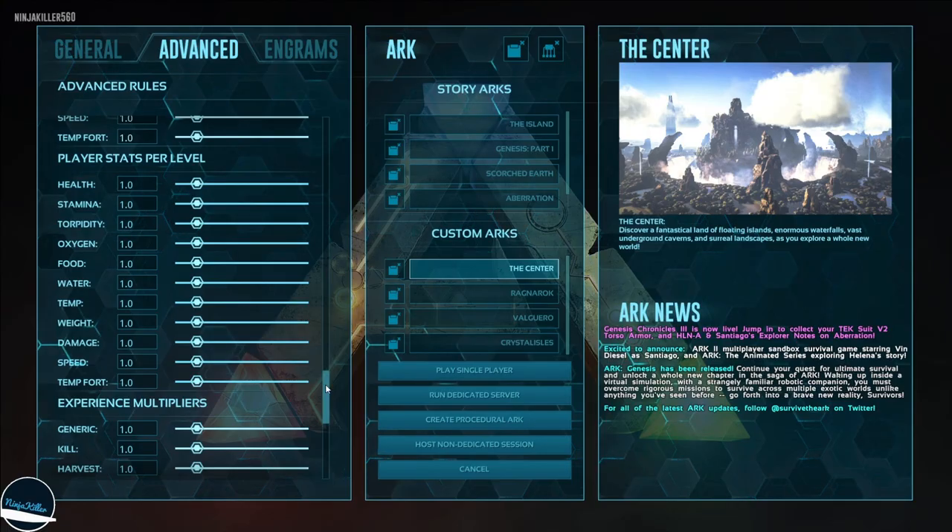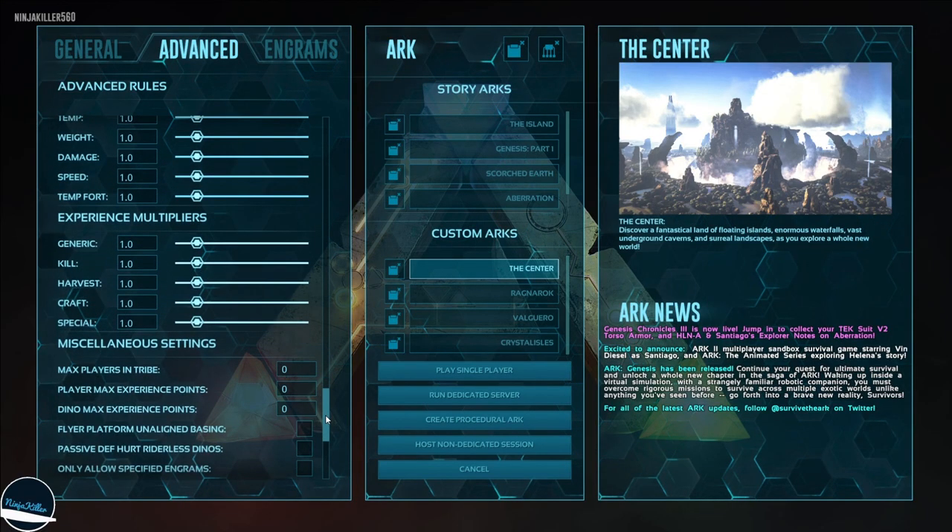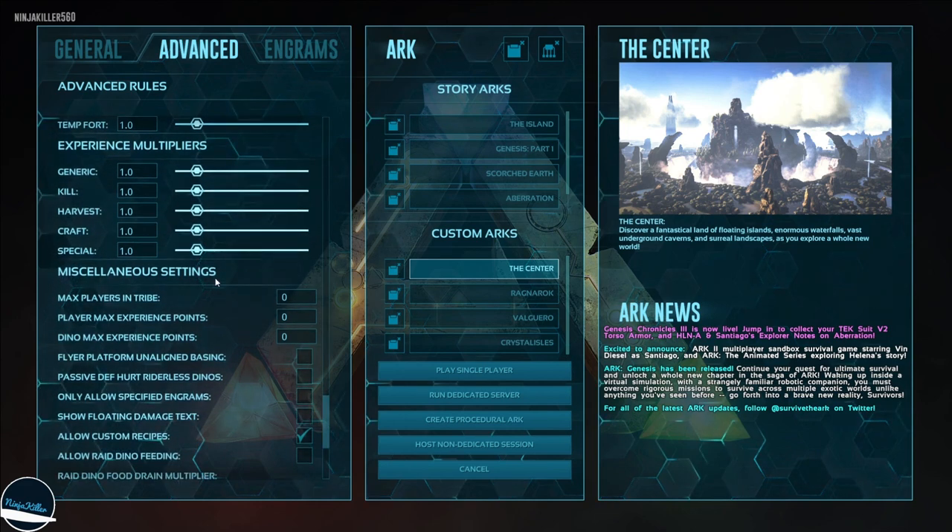Now let's look at the experience multipliers. We already set the overall XP to 5.0, giving 5 times more experience for any action. However, if you don't want a blanket multiplier you can set individual ones — for example, setting kill XP to 6.0 and crafting XP to 2.0 for more granular control.